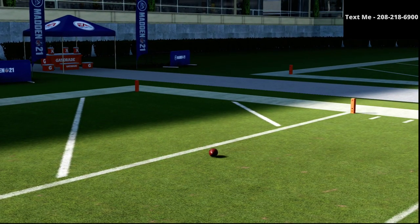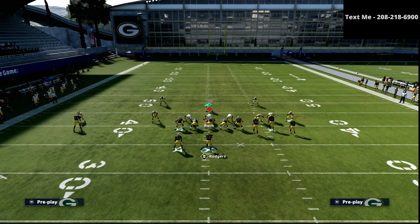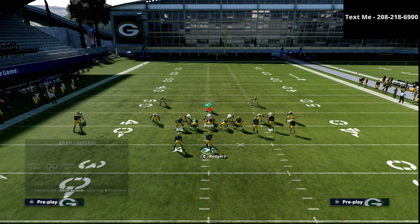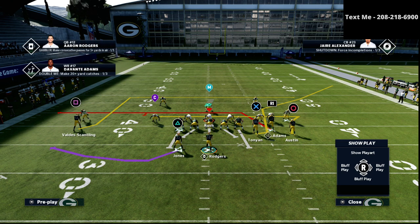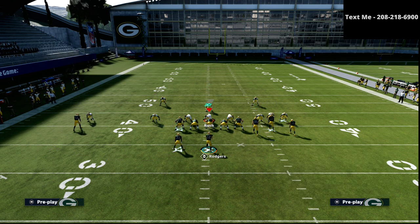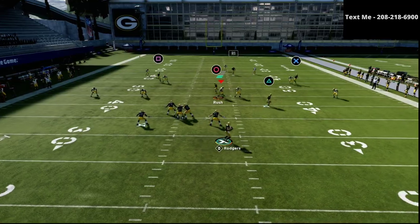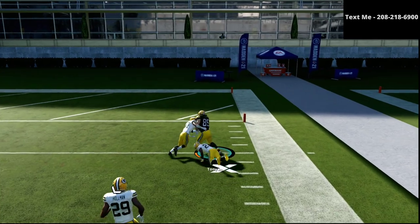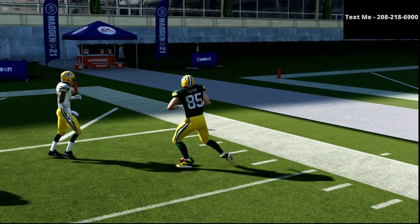That's going to force your opponent to basically deep-half his guy on the left side — the outside corner — and drop all of his zones. That's when we like to go to Smash Return. With Smash Return, there are only two adjustments: put the R1 receiver on a streak and put the triangle receiver on a little in-route, just a little underneath flat route. The primary route you want to hit is your tight end route. As you can see, it can absolutely torch the Cover 2 coverage, especially when they've deep-halfed their outside corner.